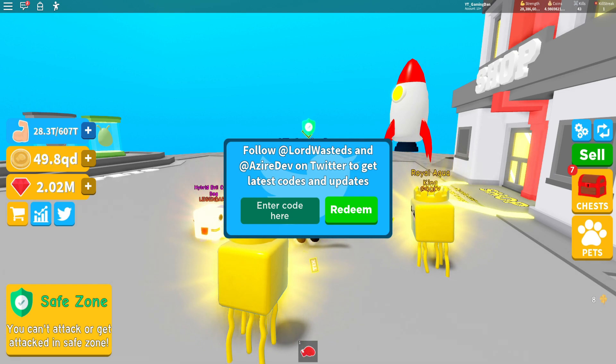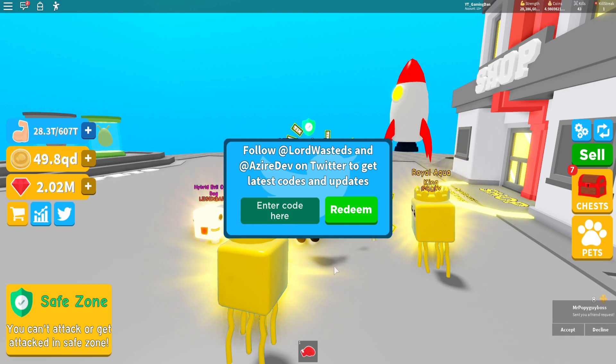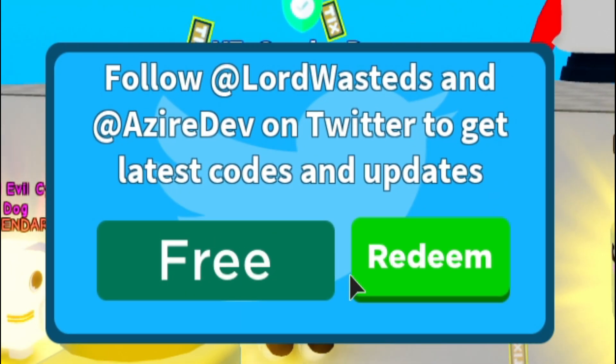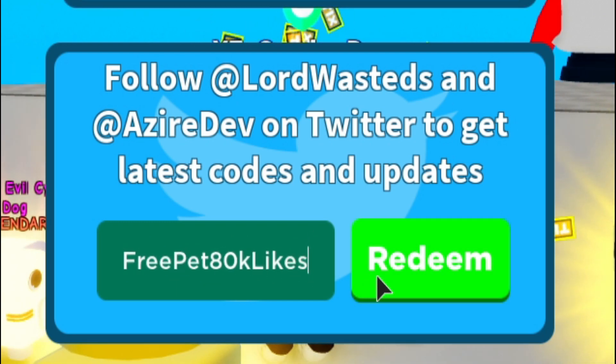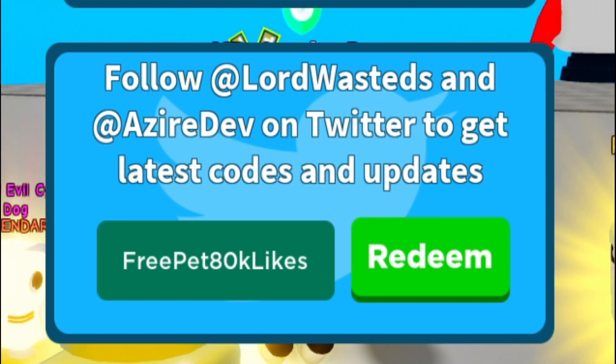The first code is 3PET80KLIKES. I'm having some trouble with copy and paste so I'm just going to type it in. The first code is 3PET80KLIKES — I'm pretty sure that's how you do it, and yes, that is how it is.